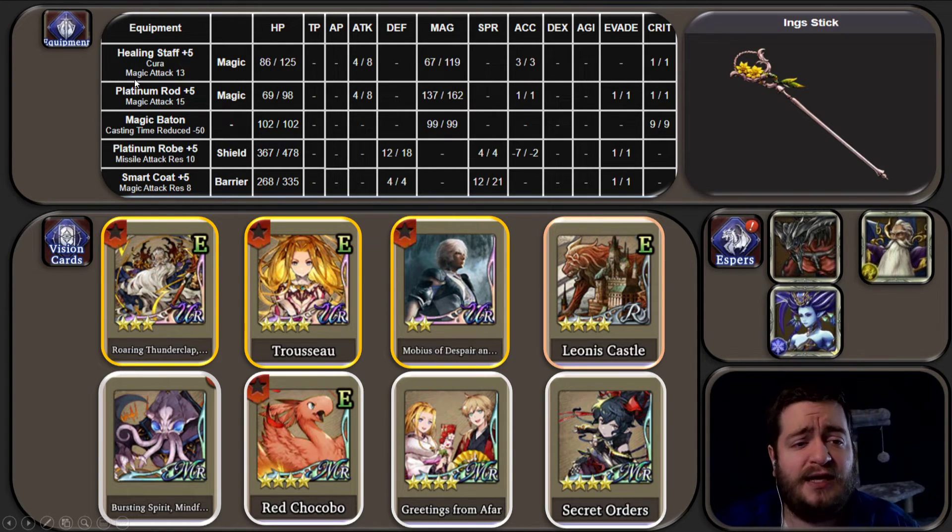In terms of gear, I do think the Healing Staff plus 5 would be really good on her. She has very high magic, and so you can benefit from having her cast Cura. You can do the Magic Baton TMR for casting time reduction. Nothing's really going to beat her Ink Stick though if you're going for DPS. In terms of Espers, any Magical Esper will be fine — you can also throw Cactar on this list. For Vision cards, you will probably want to go Rama or Trousseau as my top two favorites. If you have Mobius, you could go Mobius. Otherwise, I think you're going to go Survivability or Agility. Secret Orders is not for the Slash Attack bonus, but for the Agility Up on the individual unit — make her go a little bit faster and potentially pull Steel Time just that much faster.